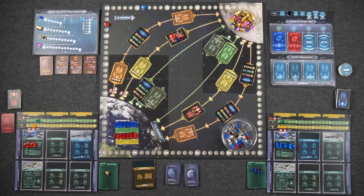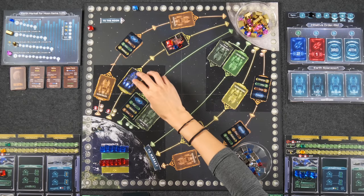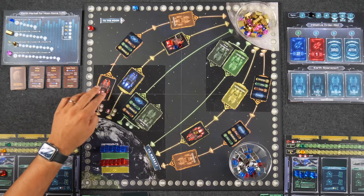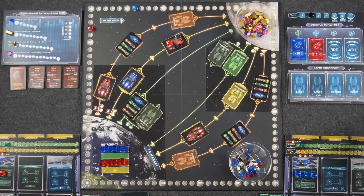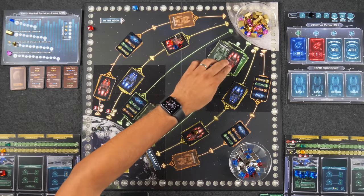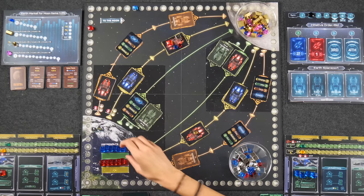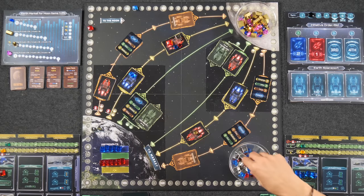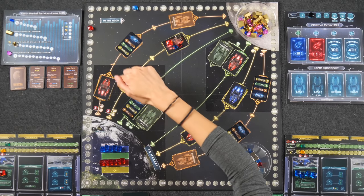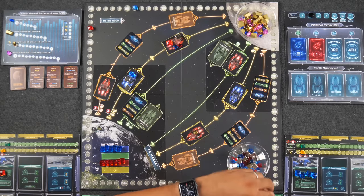Monique claims a medium up route. Naveen takes the slow up route since he can't let her take two up routes. Then Naveen goes medium down, and Monique is forced to take fast for the down route. Loading: Monique places another astronaut and fills all five spots on her medium route. Naveen goes all in on the slow route with nine items — three habitation parts, one worker, one cube, two advanced machinery, one tech.